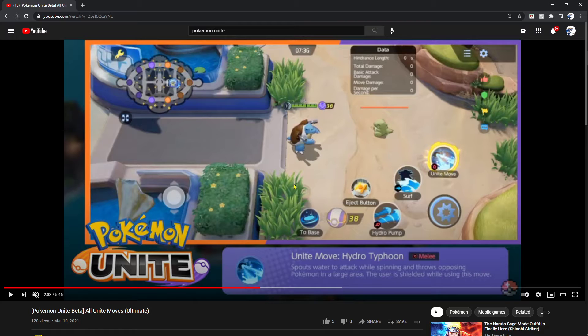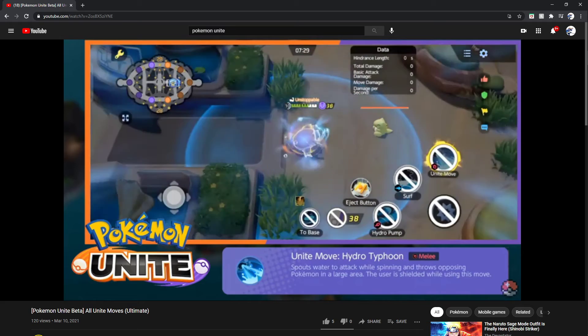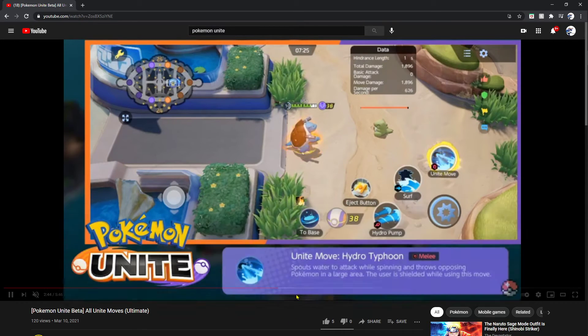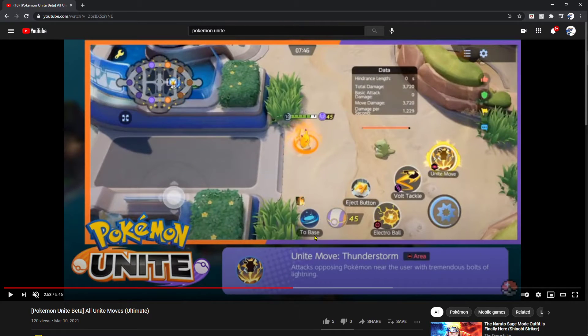The combos are just unstoppable at this point. You could use Hydro Typhoon to push your opponent, pull them back in with Gardevoir, and Midnight Slash with Absol — the combos are ridiculous. It's all up to the team how you maneuver these moves. Moving on we got Pikachu with Thunderstorm — an area of effect move that attacks opposing Pokémon near the user with tremendous bolts of lightning. It's just a thunderstorm, but it could also combo with Gardevoir.